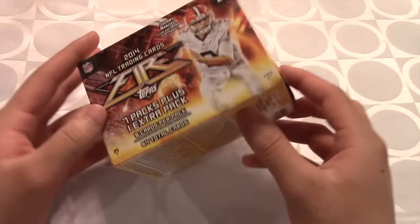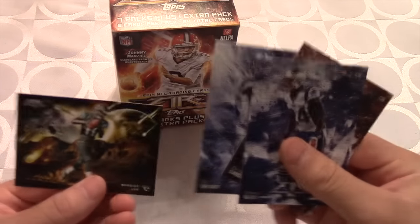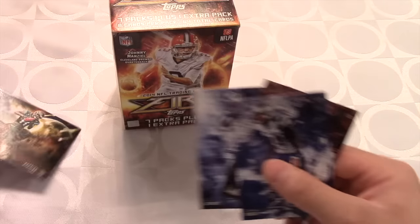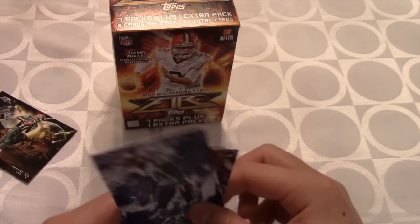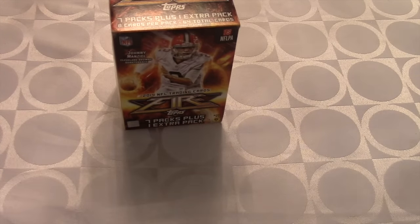You guys said they're just gonna blow me away, and honestly they did — just look how beautiful the artwork looks on the cards. This one's an insert: walking on fire, you can see his feet on fire. These are just the regular cards — we got Dez Bryant, Primetime, and Rivas — and I just think these are so great. But these were 2015, very nice. NFL Topps did bring back the Fire.